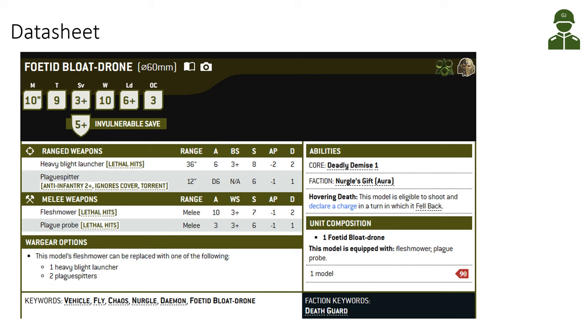Looking at the Fertid Blowtron's datasheet: it is one of our daemon engines at 90 points per model, so quite cheap at the moment. It has a 10-inch move and the Fly keyword, making it quite maneuverable. Toughness 9 with a 5+ daemonic invulnerable save — really important if you're shot by heavy weaponry. It has 10 wounds and doesn't degrade as it loses wounds. 6+ leadership and Objective Control 3 can be quite important for stealing objectives from light infantry with only OC1.